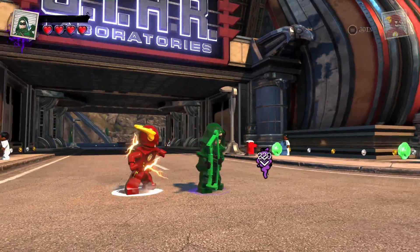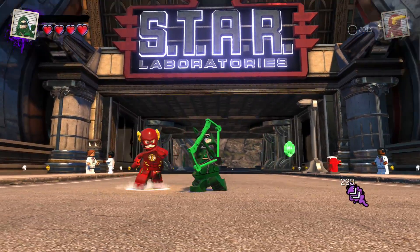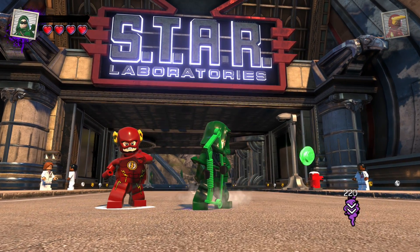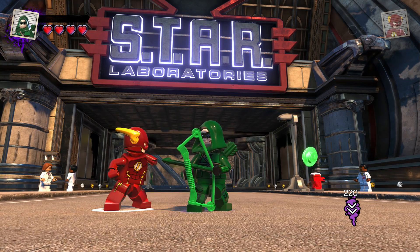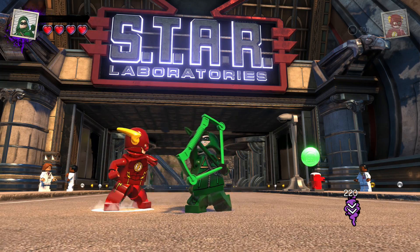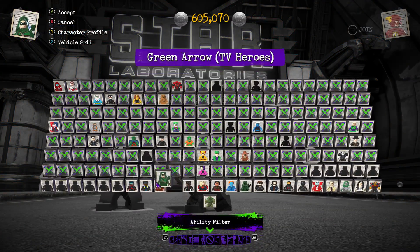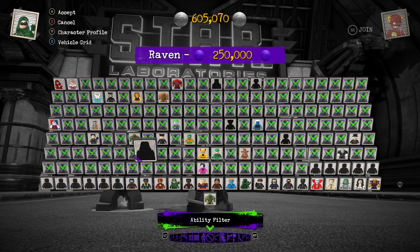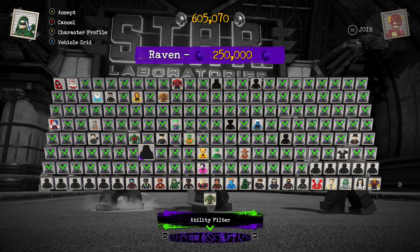In this level you have a boss battle with Raven and Beast Boy. You barely actually fight Raven — she kind of just is there. But that is the level where you actually unlock Raven. I've had a lot of questions from people asking about how to get these characters, and it's literally the simplest thing ever: just play the game, get to the third level, and you've got them.